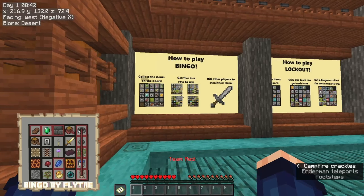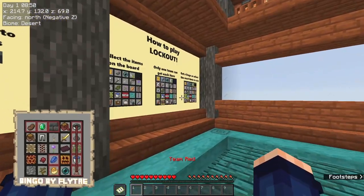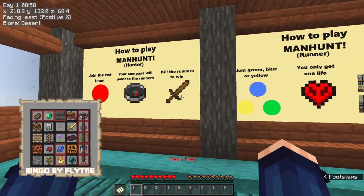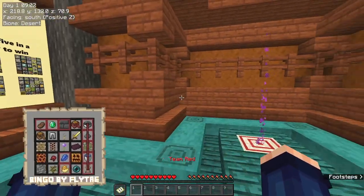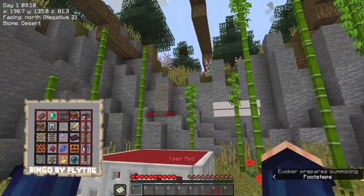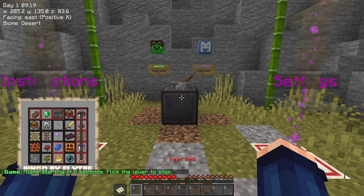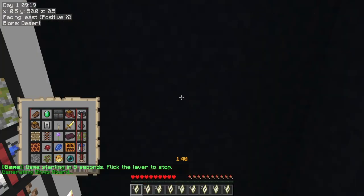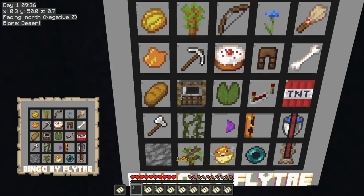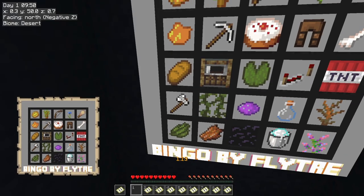Let's check out the instructions. Basically how you play: you get a line by completing any of these, or five in a row. There's lockout where the most items win, and manhunt which I think is a fun one to actually try. You join the team — I'm on team red because red's my colour. You come up here, flick this lever, it takes five seconds, and it changes the map live in front of you. This is amazing!